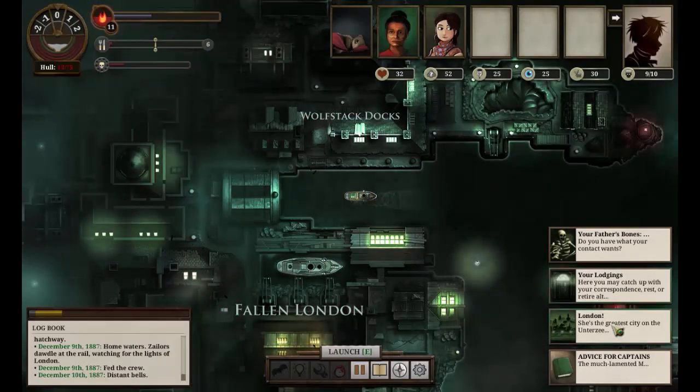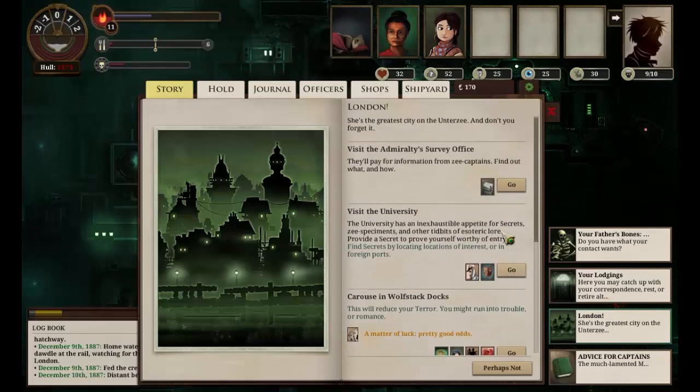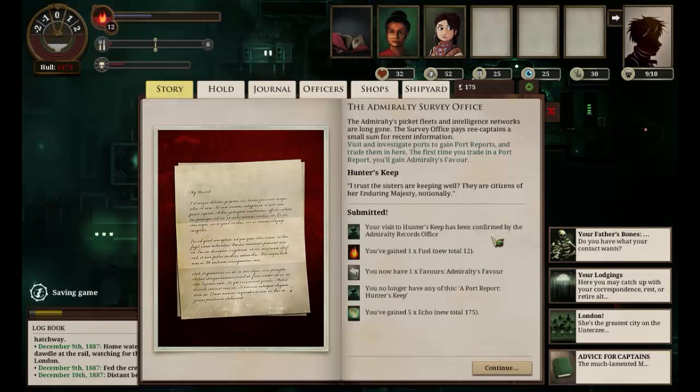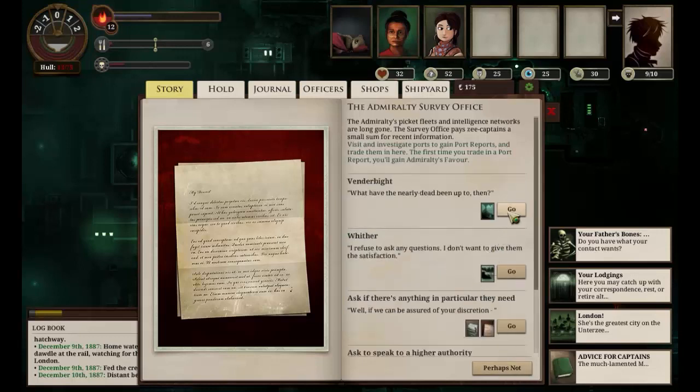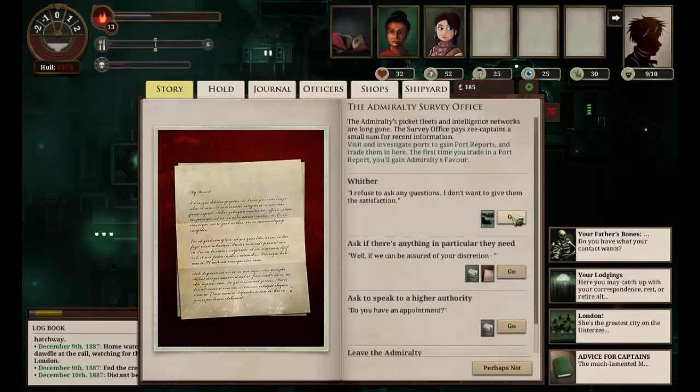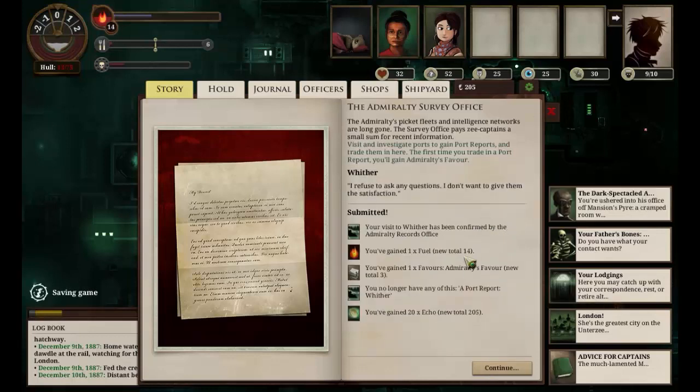Back into London, let's visit the Admiralty's office and hand in these port reports. Visited Hunter's Keep - we've gained a point of fuel, Admiralty's favor, and five echo. Fuel is new, that's nice. The Vendorbyte one - fuel and ten echo, very nice. And finally, Wither - we've gained fuel and twenty echo. Very nice indeed.